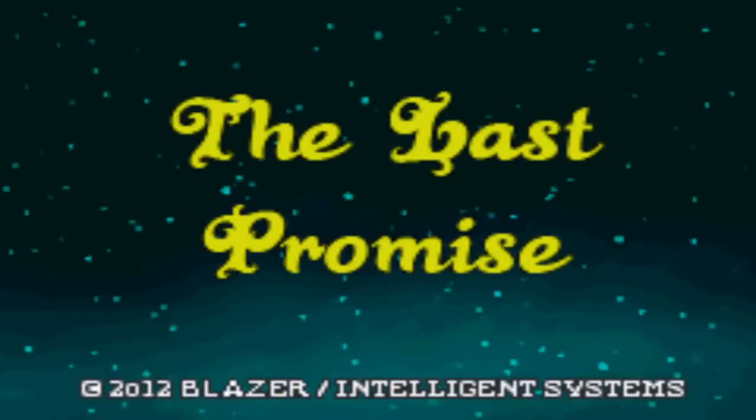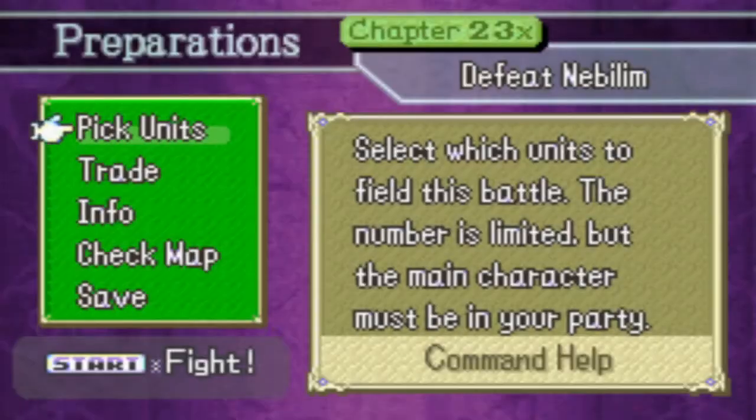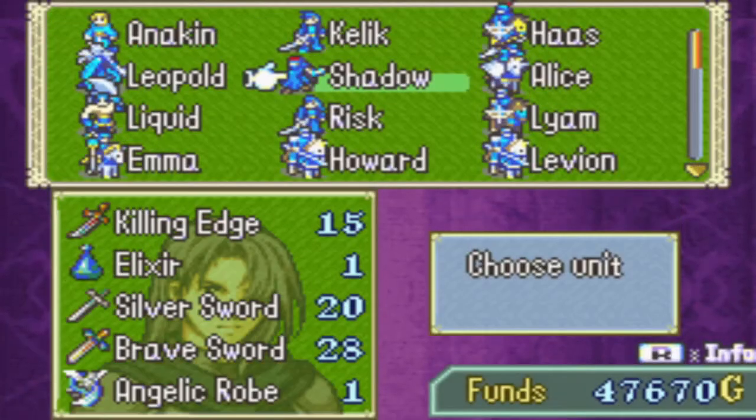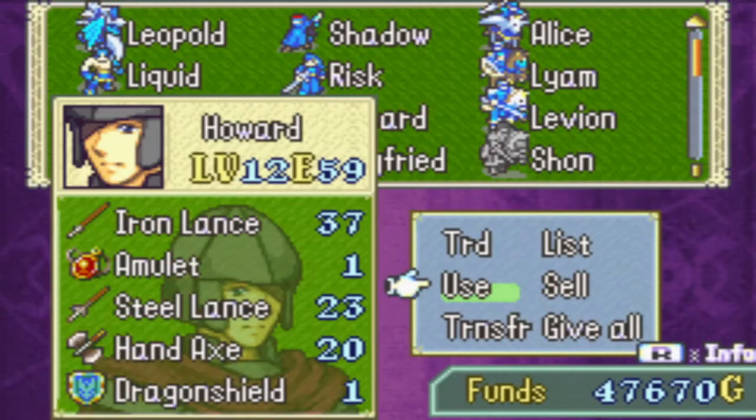Hello and welcome back to Fire Emblem: The Last Promise, 0% Groats. This is chapter 23XX, which is a map you get if you get every single emblem weapon. During this preparation screen, I use an Angelicrobe and a Dracoshield — these were gotten in chapter 23.